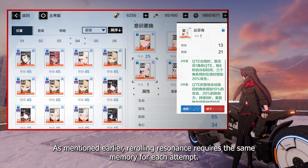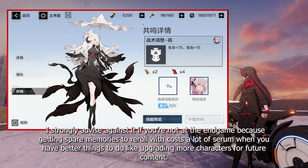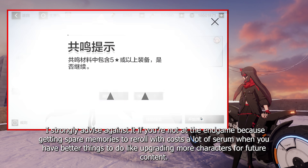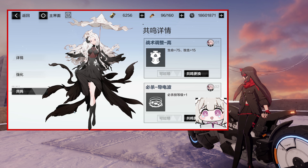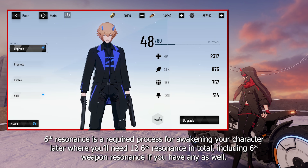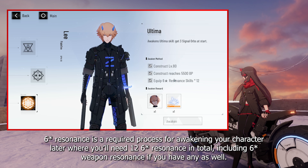As mentioned earlier, rerolling resonance requires the same memory for each attempt. I strongly advise against it if you're not at end game, because getting spare memories to reroll with costs a lot of serum when you have better things to do, like upgrading more characters for future content. 6-star resonance is a required process for awakening your character later, where you'll need 12 6-star resonances in total, including 6-star weapon resonance if you have any as well.